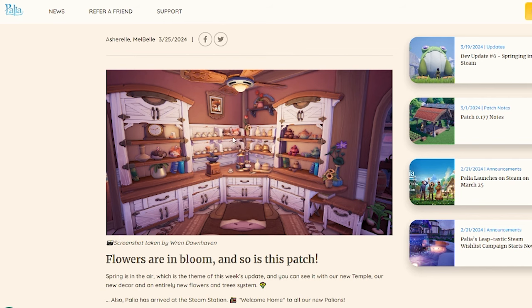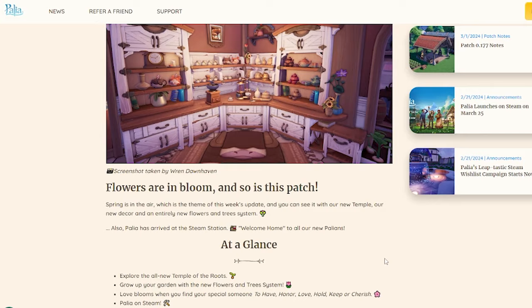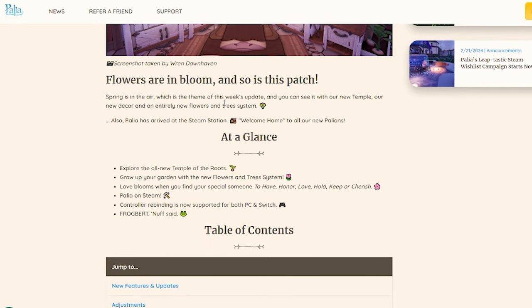Holy crap, this makes me want to redo my entire kitchen all over again. Can y'all stop being so good at this game? Spring is in the air, which is the theme of this new week's update — you can see it in our new temple decor. Also, Paleo has arrived on Steam, so welcome home to all our new Paleons who wanted to wait for Steam to start playing.